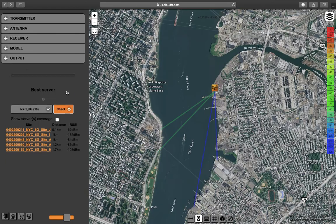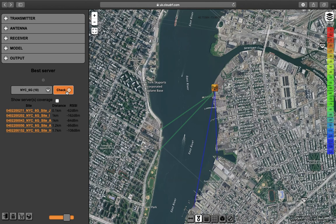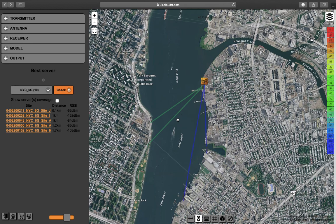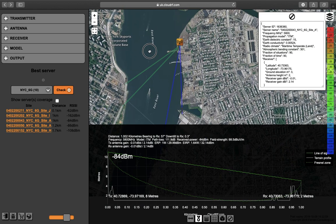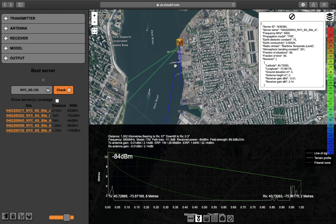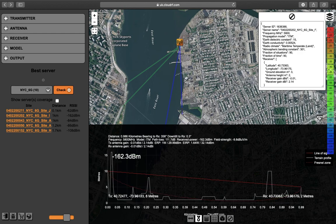What's happening now on the server is it's taking those sites that are within range and running a path to each one using the settings that are in the database. They're color coded according to the color key. Because we're using the new engine, we've got a lot of data to analyze, which means we won't have to revert to the server to do more features in the future.